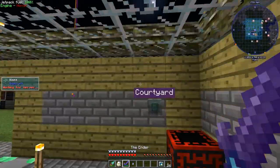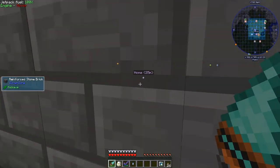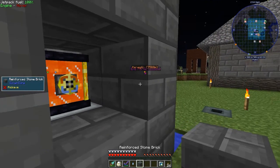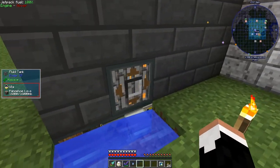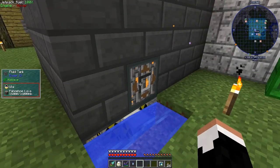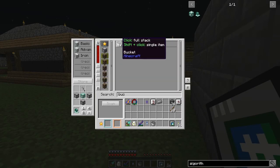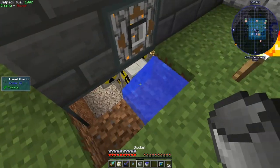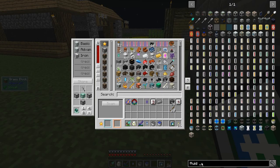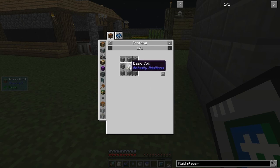Off camera, as promised, I went ahead and got an ender tank set up. I have a ranged pump in the end that is doing all sorts of work for me, pulling in tons of lava. And I have a ton of Pahoe lava here now. What do I do with it? Well, you saw what I did with it, but I need to automate it. So we're going to grab a bucket, pick up this water, and make a fluid placer, which is just two buckets and an auto placer. Auto placer is a basic coil, which is easy.